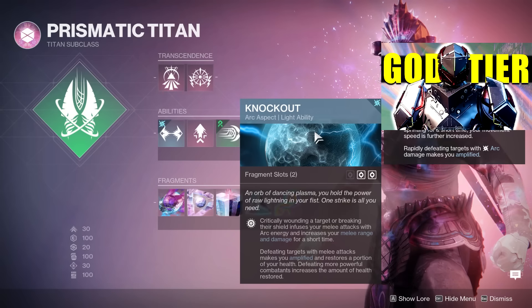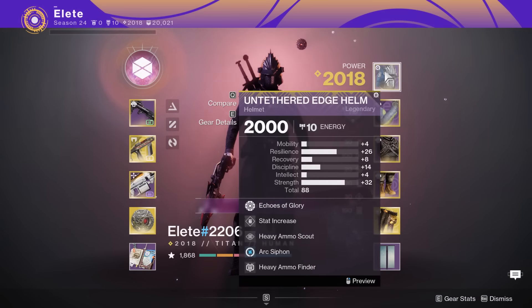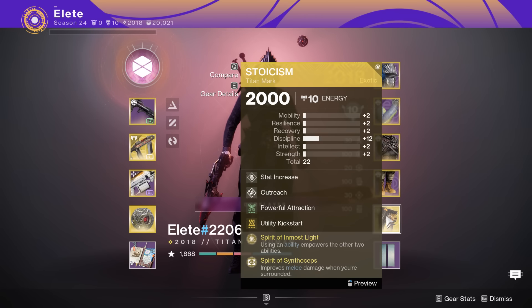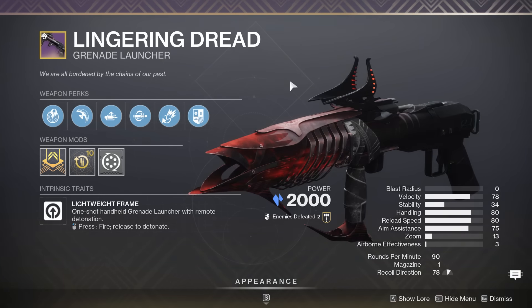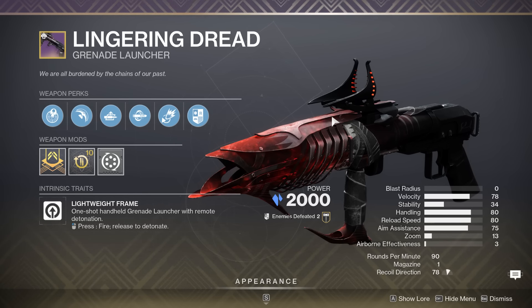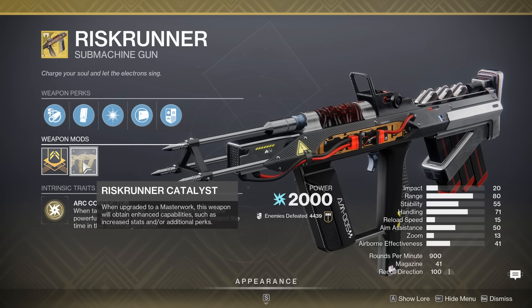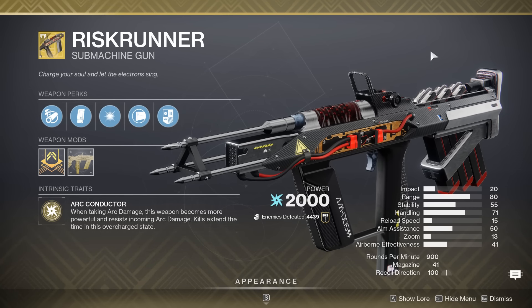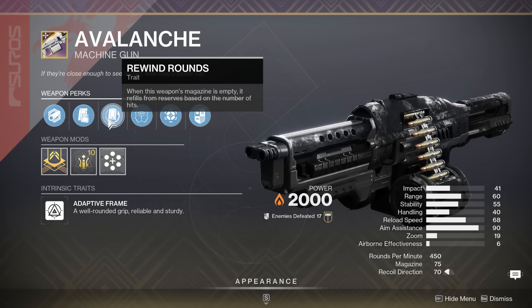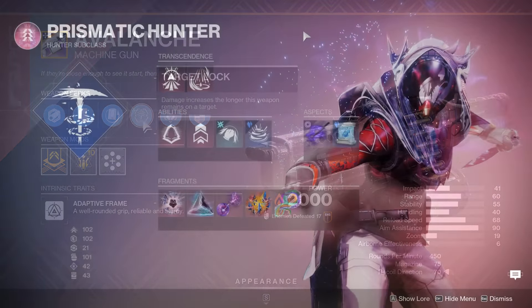Moving on to the Titan, we are going to be using the Consecration Prismatic Titan. Just did a video on that, linked up above if you want more detail. This is a very, very powerful build, especially here in Act 2, and my teammate was using it to pretty darn good effect. It is a little bit risky to play because there are a lot of Exploding Shanks, but Consecration has a long enough radius that you should be able to deal with that without too much trouble. In terms of weaponry: Lingering Dread — not only a great blind grenade launcher, but because it has Chill Clip, slowing will actually stun Overload Champions. After that, the Risk Runner Sub Machine Gun, which gives you Arc Damage Resistance — there's a ton of Arc Damage in this Nightfall and it's Arc Threat, so Risk Runner is really going to help your survivability. And remember, SMGs can actually break Barrier Champion shields this season. Moving on, we have an Avalanche, just as a good Solar Machine Gun.